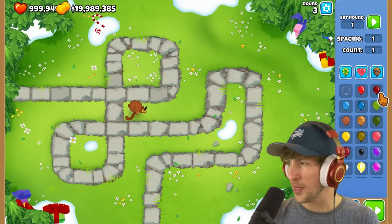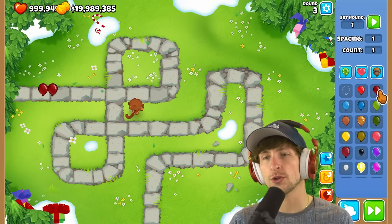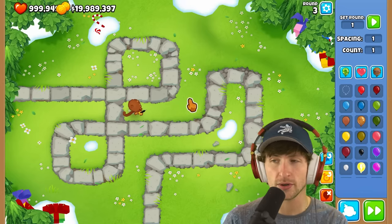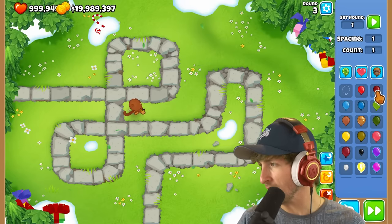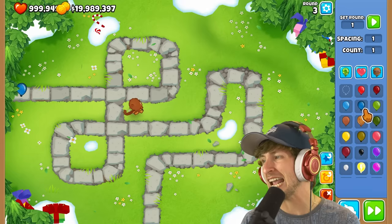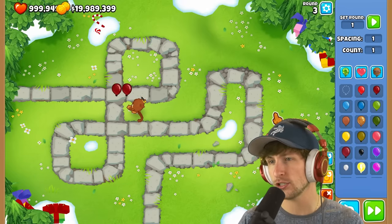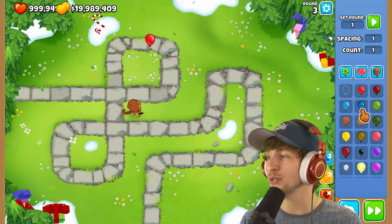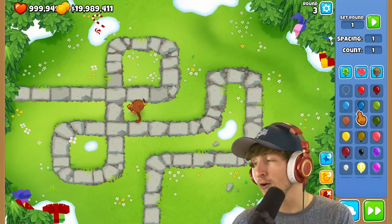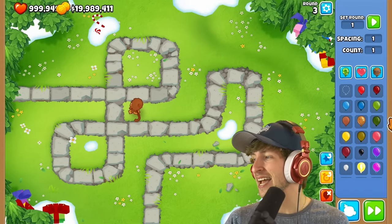The blue balloon normally just turns into one red balloon, but this dark red balloon turns into two red balloons, so it's actually stronger than a blue balloon because it transforms into way more reds. So we have blue, and now there's a dark blue — the dark blue turns into two dark red balloons. So the dark blue balloon then turns into that.